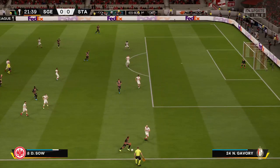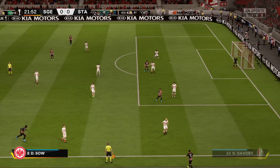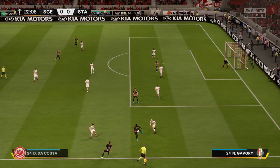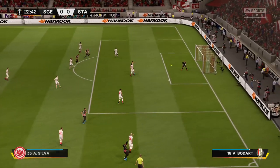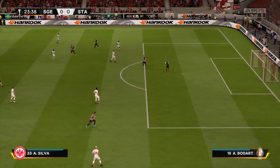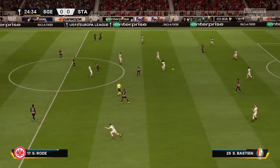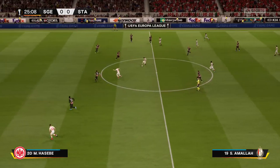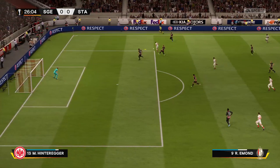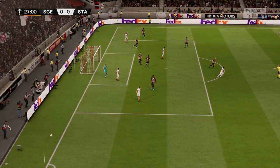He continues to make hay — great strong tackle, throw-in forthcoming. Now he must favour the cross. Da Costa — teammates in the middle, no save needed from the goalkeeper, routine. Well, that's a useful-looking position, you've got to say. Not a cross that will live long in the memory — goal kick.